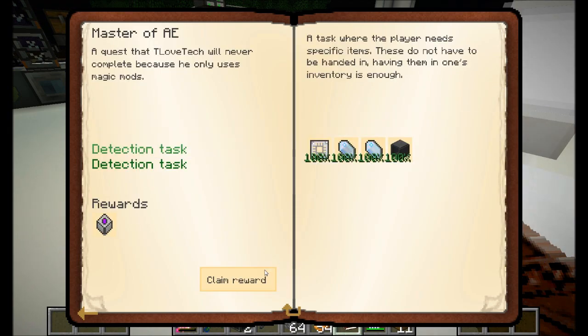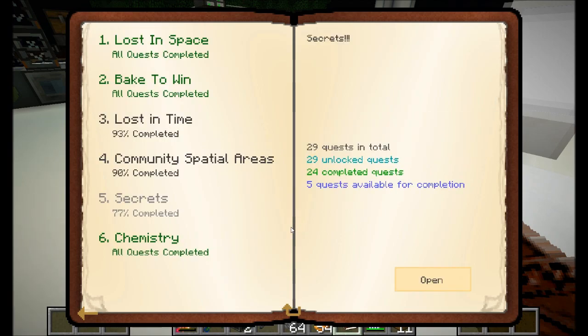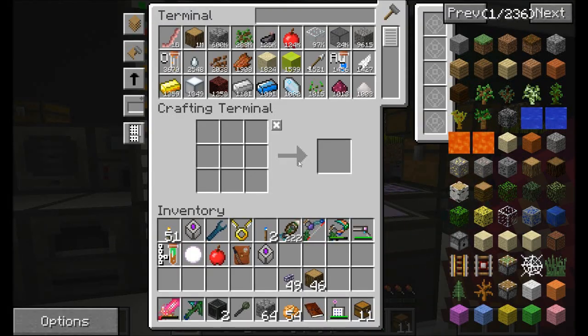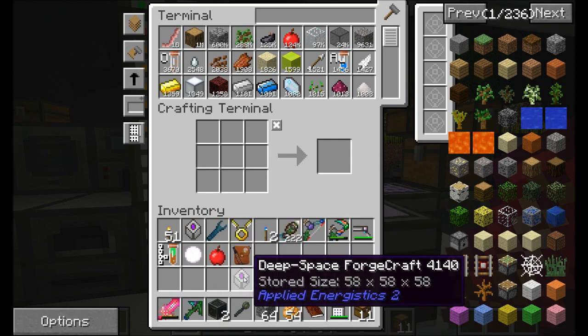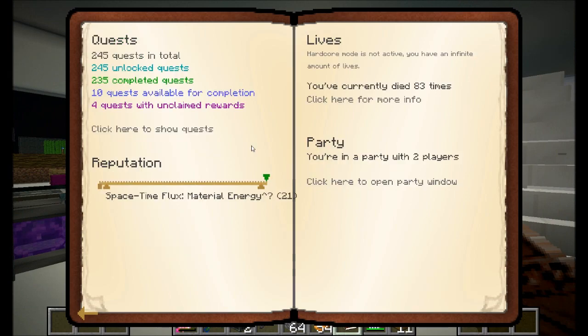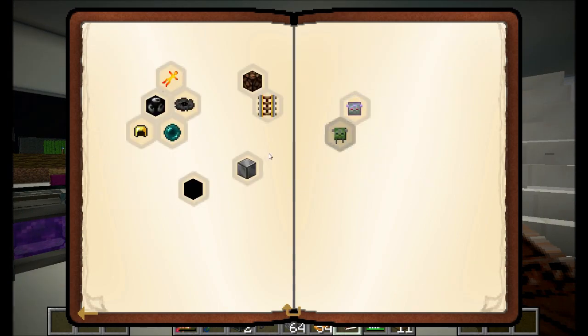Did you know about the AE one? Well, the ones on the right side of the secrets page are generally like secret secrets. Well, I have an AE2 Spatial I/O called Deep Space Forgecraft. I want to go load it, because I don't know if there's much more in this one that's really worth looking at.